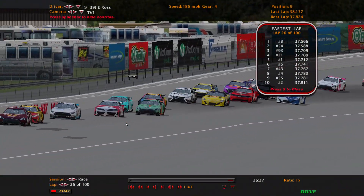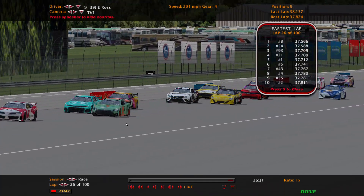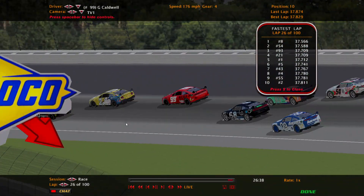It actually works out perfectly because in real life the fuel window is 50 laps, and it's 50 laps for the AI as well. So if you have a race with no cautions, you're going to be very, very close if you want to try to make it to the finish line at 200 laps.